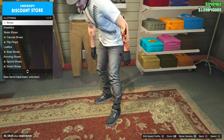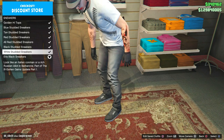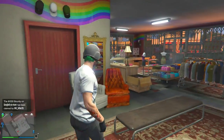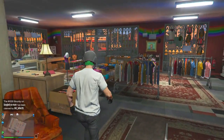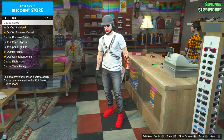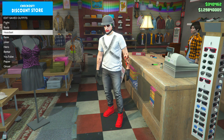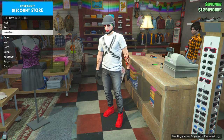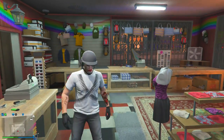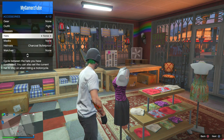Choose the sneakers with the old red style — they are looking pretty sick. It's not looking sick yet but it will. Go to the counter, save the outfit. Press Square to save, press Square to edit the saved outfit, and save the outfit you want to create.